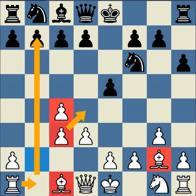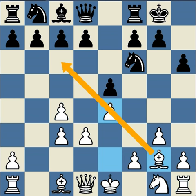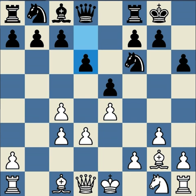White can now play e4 without leaving d4 as a hole. Black castles, and white does play e4. This cuts off the bishop, but it grips the center pretty strongly and prepares for f4, a kingside attack. Black plays d6, developing.